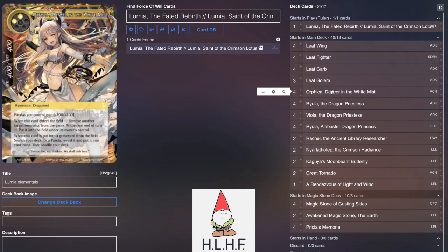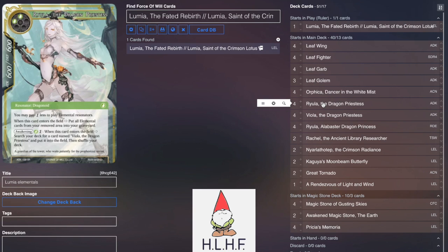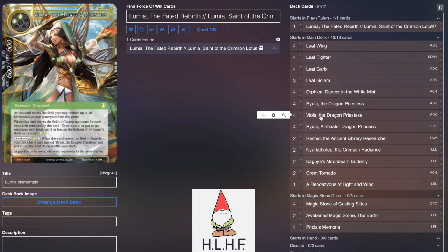Then we play 4 Orphica. This is a way to be able to flicker things like Riula and Viola as well as Leaf Garb without having to rely on Lumia. Riula is the one who lets you reload all of your removed-from-game elementals. Viola is the one that can remove all your elementals from your graveyard from the game to get you bunches of different effects, and can also awaken to pull out Riula. So as a 4-drop, you can get a ton of effects out of this by banishing a bunch, bringing back Riula, and then getting all that stuff back. Viola is primarily the one you're going to keep flickering at end of turn so you can keep drawing cards, put stuff back on the bottom of its owner's deck, and produce extra green at end of the play turn.